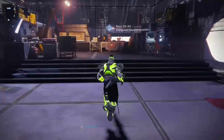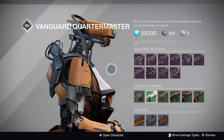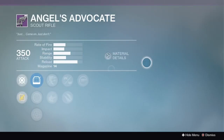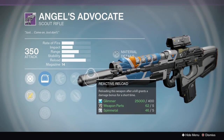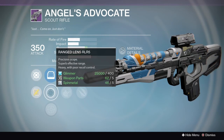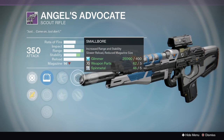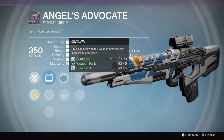The last vendor I'm going to is the Vanguard Quartermaster. I didn't really find much with the New Monarchy guy — they have good weapons, just nothing I thought was phenomenal. What I want to show you here is the Angel's Advocate scout rifle. There are a lot of good scout rifles with these vendors in Rise of Iron. You've got the Outlaw and Reactive Reload combo — really nice. We've seen it on hand cannons and I'm excited to see it on a scout rifle. In the middle you've got Small Bore and Explosive Rounds.